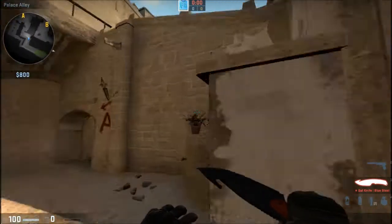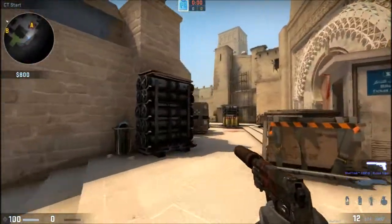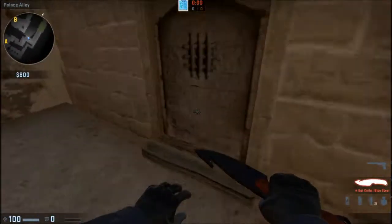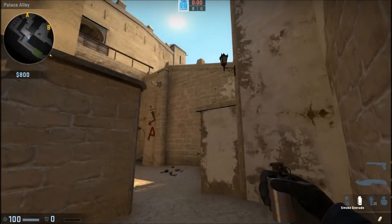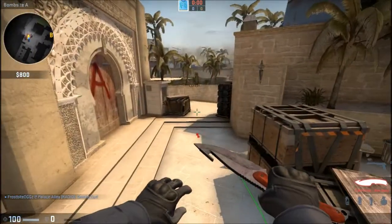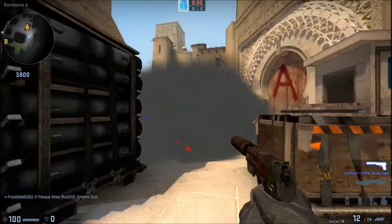The first smoke here is gonna be for CT spawn around here, so any CTs who are holding this position for the A-bomb site will be completely blocked off when you guys hit it. The way you do this one is that you line yourself up with the middle of this metal door here, then you aim across at the corner of this edge, hold down your pin just like that smoke we did on Inferno. When you jump, let go of the mouse button, and it should go over and land around there.